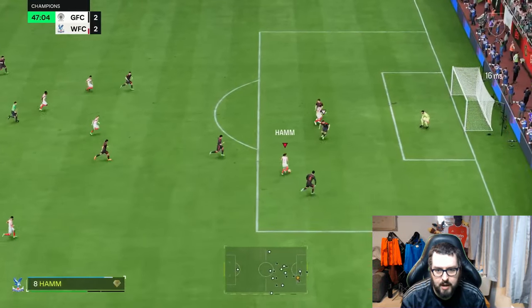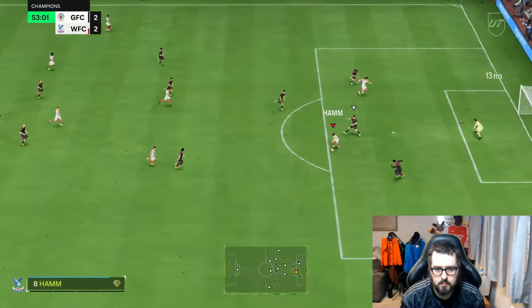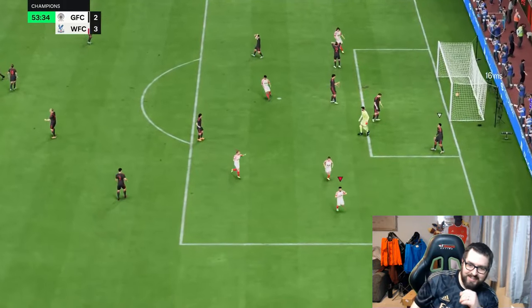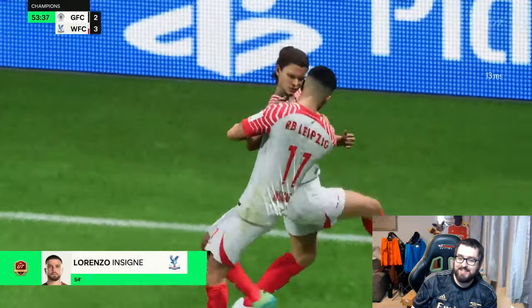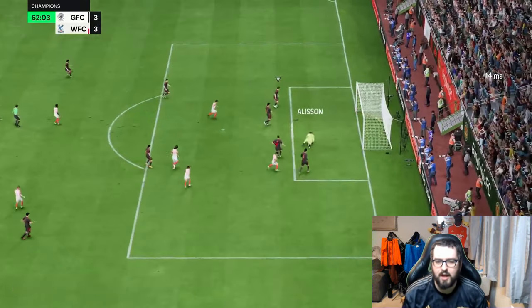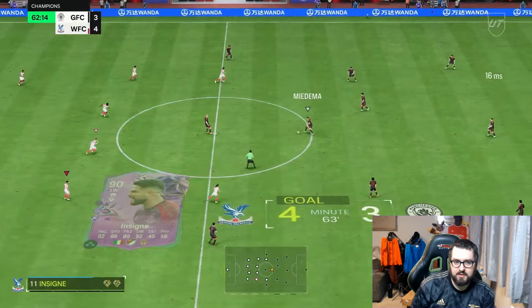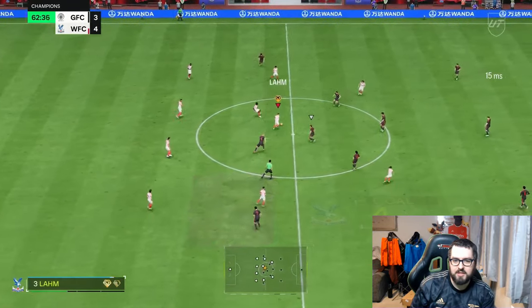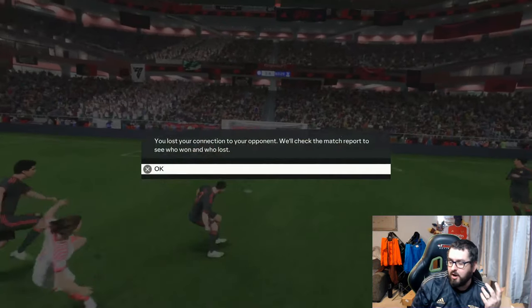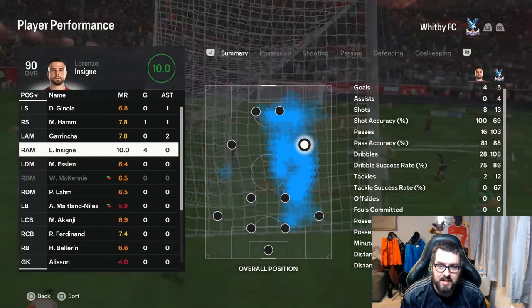A nice pass to Ham — but Ham decided to sky that. Insigne gets a nice overlap and completes his hat trick! His agility and balance are excellent, and he's definitely doing a good job even though I'm not necessarily the best at doing skills. Ham then gets a rage quit from the opponent. So far: four goals and a match rating of ten in game number one.